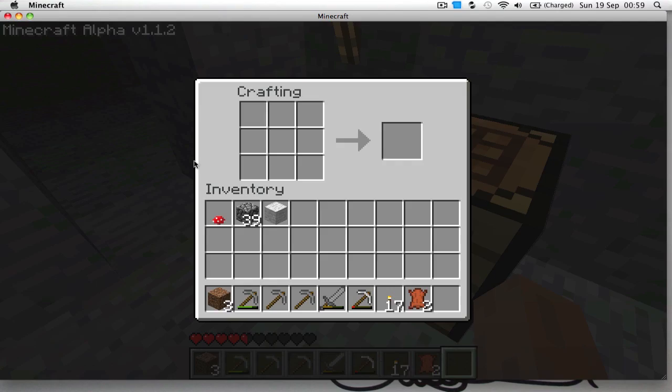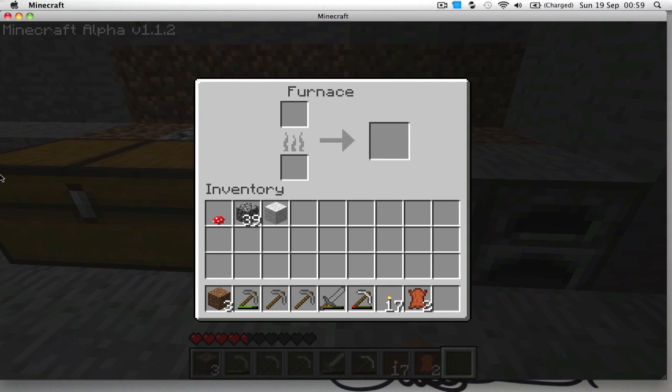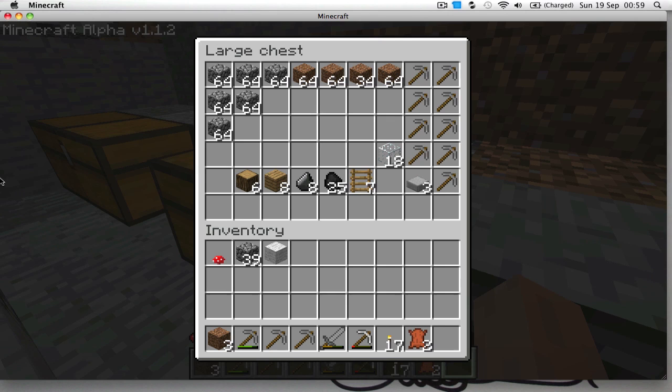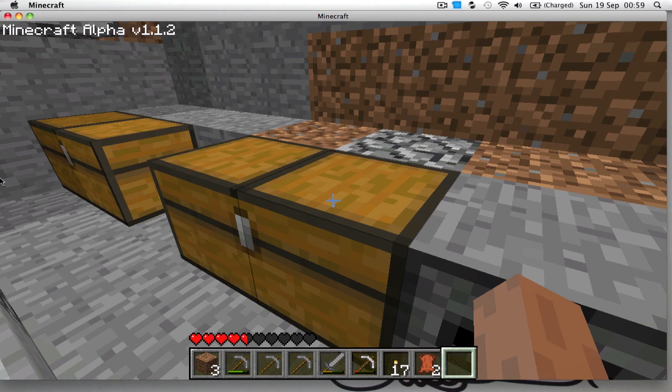The crafting table is what you use to make picks, swords, armor, and all that kind of stuff. Over here you've got the furnace — when you mine ore you need to turn that ore into usable metal, and the furnace does that for you. These are chests where you can store stuff. When you die, everything on you falls on that spot and you've got 15 minutes to get back and pick it all up, or it disappears forever.